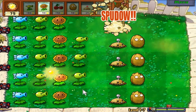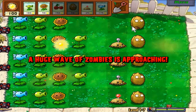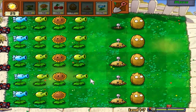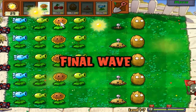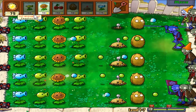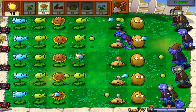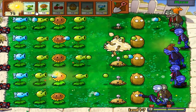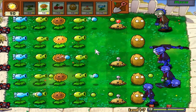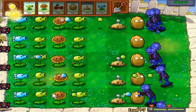He demolished my walnut — that's alright, I'll build another one. Didn't get emotionally attached, it's fine. And it's just about time for the final wave I think. Spadao! And there we go — nice, defending my house from the zombies. Keeping it nice and symmetrical as you can see, except that one spot is really annoying me because there's no potato mine there.